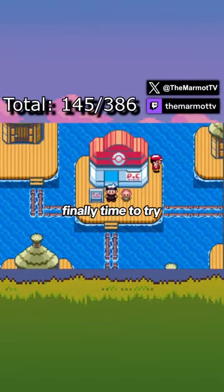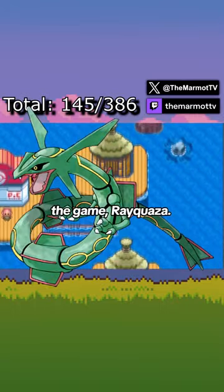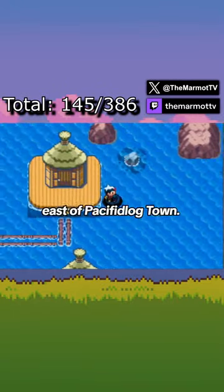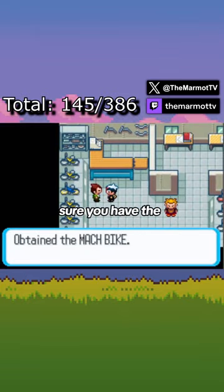In 2019, I decided it was finally time to try and catch the strongest wild Pokemon in the game, Rayquaza. To get it, you need to travel to Sky Pillar, which is a short trip east of Pacifidlog Town. Before you make your journey, make sure you have the Mach Bike and not the Acro Bike.